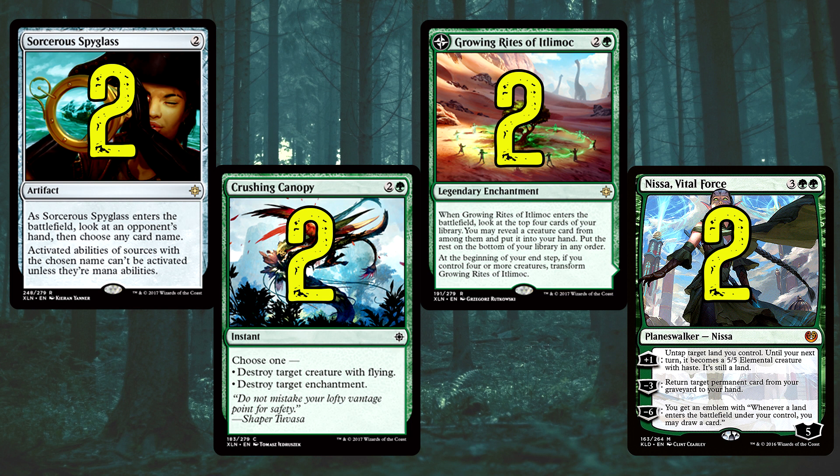Crushing Canopy is a new card for us as well — destroy target creature with flying or an enchantment. I put this in because of the instant speed. Getting rid of those Glory-Bound Initiates at instant speed might be very, very handy, meaning they won't be able to exert and kill our creature. Growing Rites of Itlimoc almost made the main but I could not fit it in, so I'm putting it in the sideboard to see how good it is. It is a very expensive card, but I think it could be very good in this deck — for now it's going in the sideboard, let me know what you think.